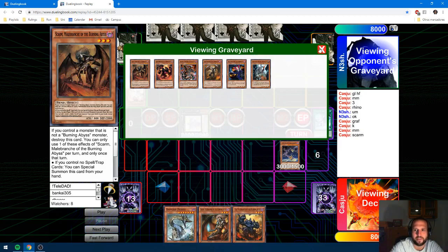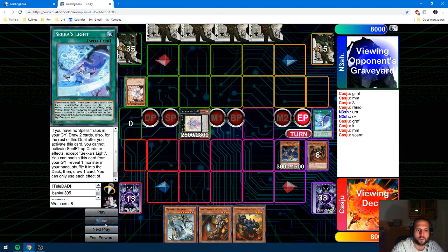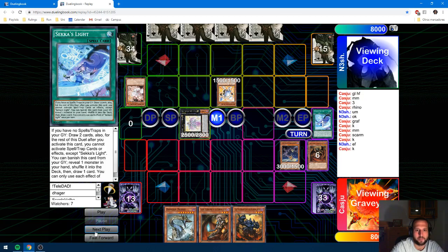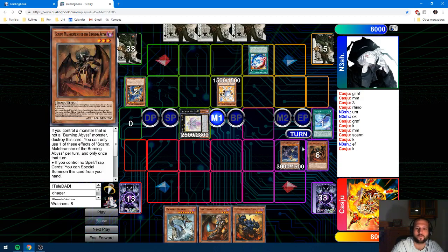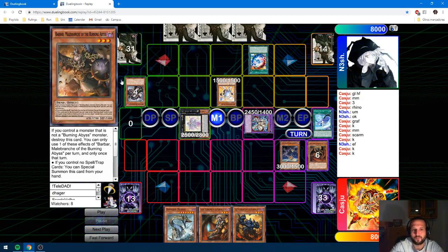Thunder Dragon doesn't have that much reach; they won't be able to OTK through this board. Standard Batman Solar. Now I'm thinking he's just gonna go Hawk, but he actually uses Brilliant Fusion. Right here, the obvious play is to just Beatrice the Prismariana and win the game, so to speak.